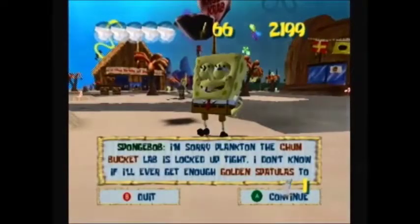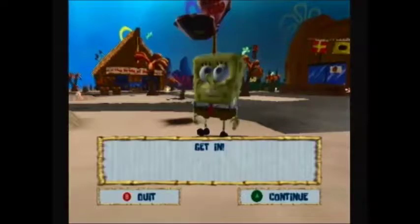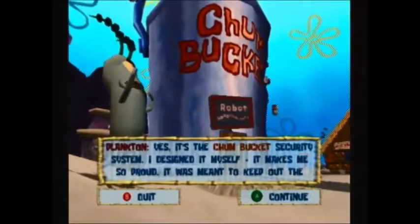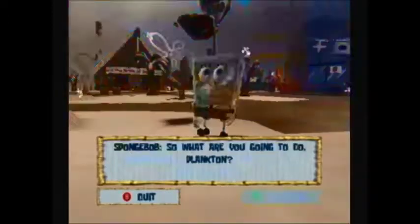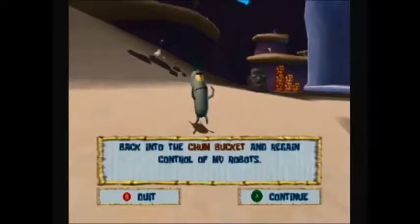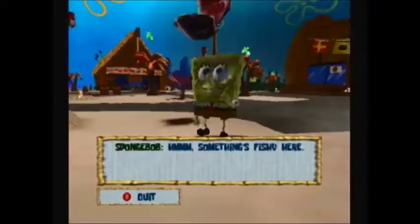I'm sorry Plankton, the Chum Bucket lab is locked up tight. I don't know if I'll ever get enough golden spatulas to get in. Yes, it's the Chum Bucket security system — I designed it myself. It makes me so proud. It was meant to keep out the hateful throngs of the unwashed. Unfortunately I never figured I'd be on this side of it. So what are you gonna do Plankton? We — of course meaning you — we're gonna have to go out there and get those golden spatulas, or I'll never get back into the Chum Bucket and regain control of my robots. Something's fishy here.